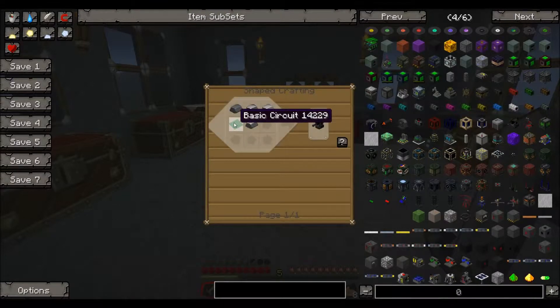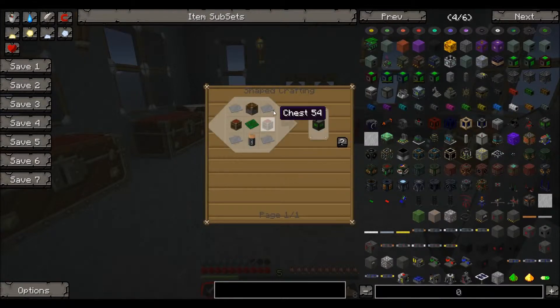For the actual turret gun itself we only need a basic circuit and some steel ingots, so that's pretty easy to make. For the turret platform we're going to need a piston, two chests, a basic circuit, a battery, and four steel plates.